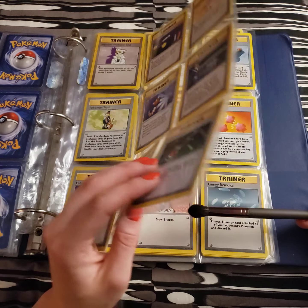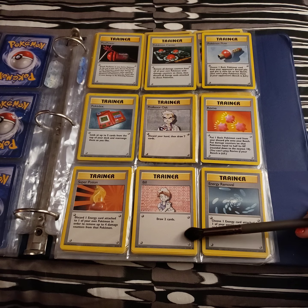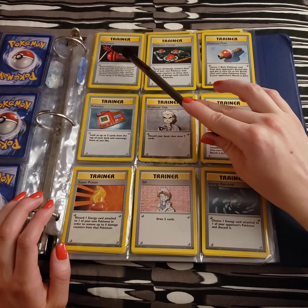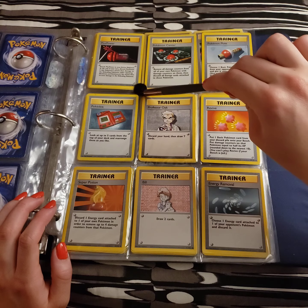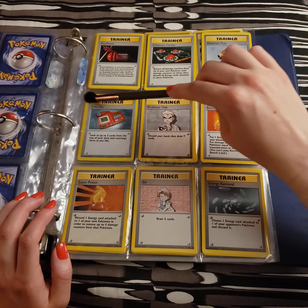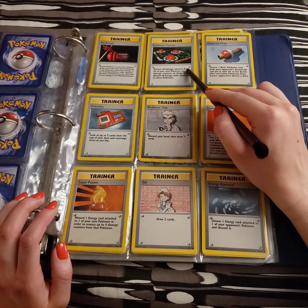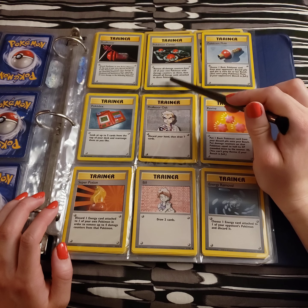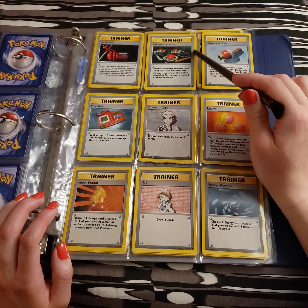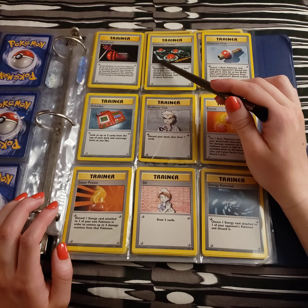We have something like this followed up by something like Bill here — just get to draw two cards without a penalty. Up here we have Plus Power, which I believe has a similar effect to X-Attack from the games. Pokemon Center: remove all damage counters from all of your own Pokemon with damage counters on them. Discard all energy cards attached to these Pokemon. So you definitely would have to use this strategically, as you're gonna be using up all your energies in order to heal.